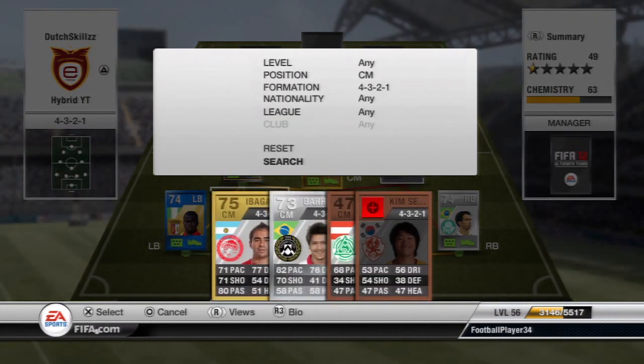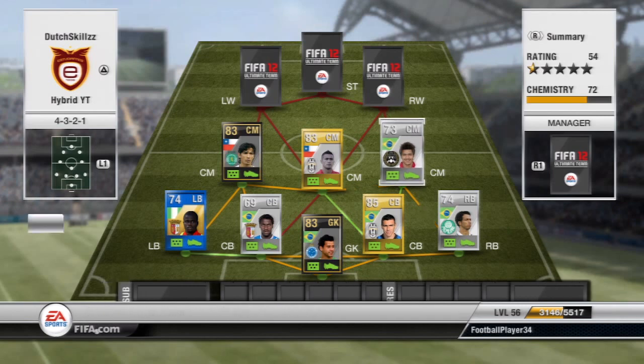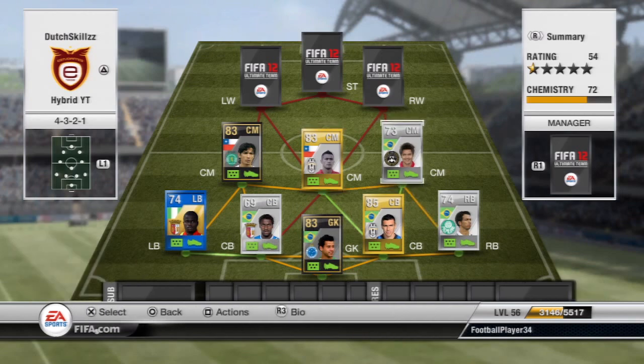Moving on to the final center mid, we have Barretto. This guy is usually a center forward, but I needed a Serie A center midfielder and a friend suggested Barretto because he has four-star skills, 82 pace, and an amazing long shot. He really does have a cracker of a shot — an absolute beast. He's an attacking midfielder just like Fernandez, but Vidal is there to handle the defensive side, so they work together really well.